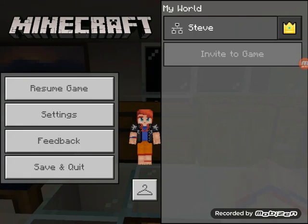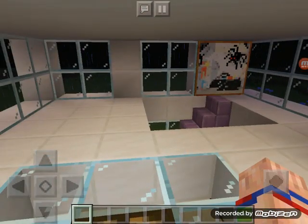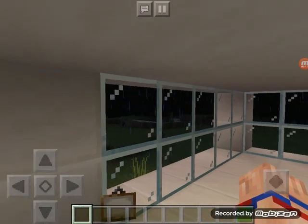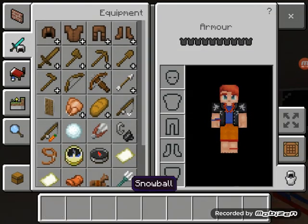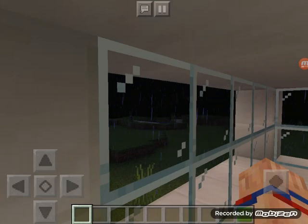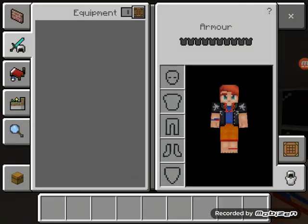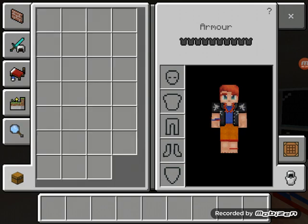Hello everyone, today we're playing Minecraft. I'm in my mansion right now — I'm in creative mode at the moment, sorry guys. I'm gonna go into survival in three, two, one — and boom, we're in survival mode now. We've got nothing, absolutely nothing.